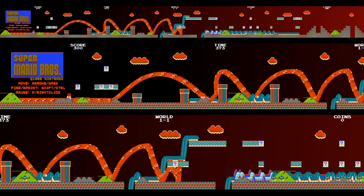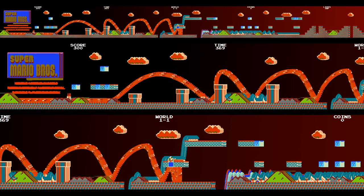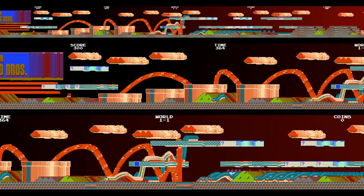We have the acid mode on. We have low gravity. We have bouncy mode so we can just keep bouncing forever. Oh my gosh — this just looks like a mess. I'm just holding jump. I don't even know if we can die in the pits. This is crazy. What am I looking at? That's every mod turned on. Pretty cool.